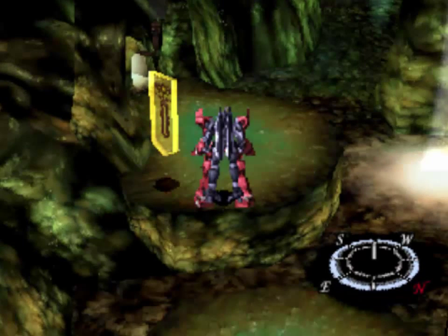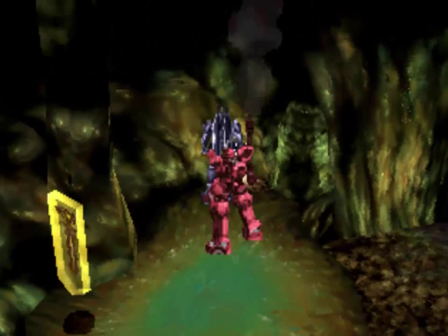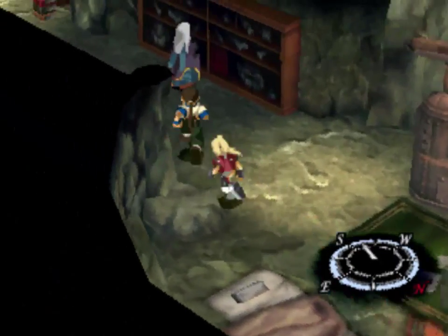Anyway, with that being said, let's head on in here. We don't need to press any buttons to get out of our gear — as soon as you approach the door, you automatically go in there. So let's talk to Old Man Bal here.